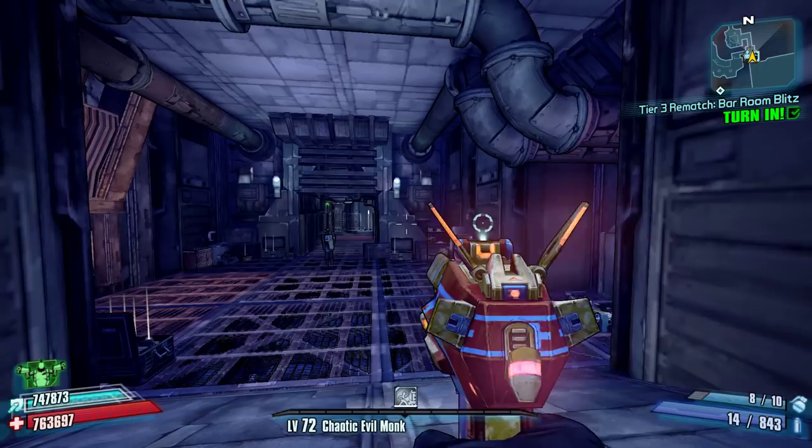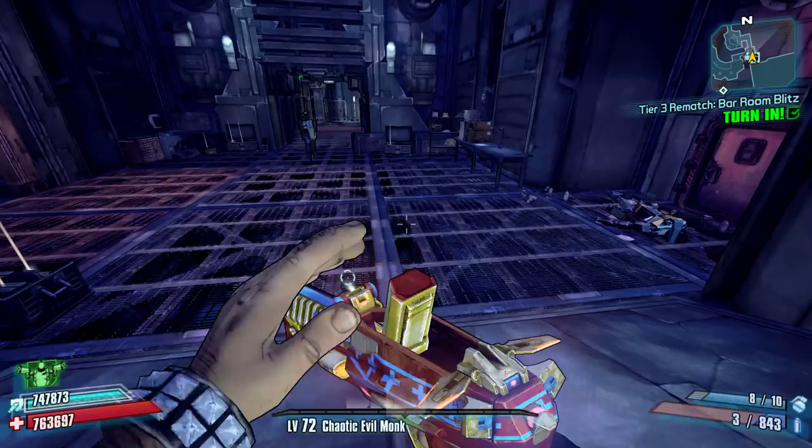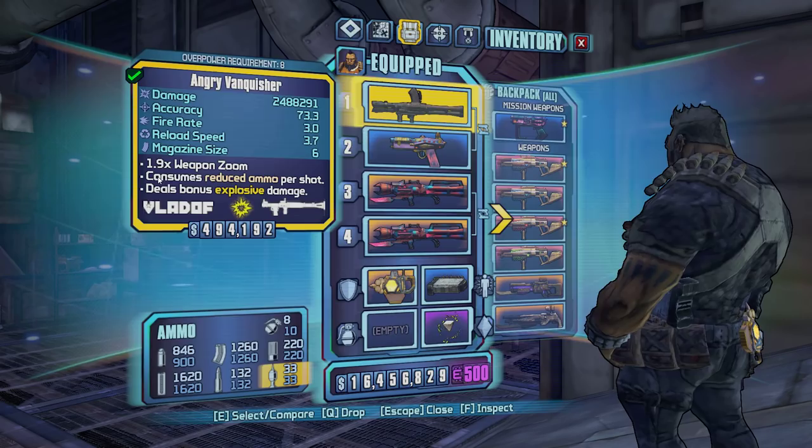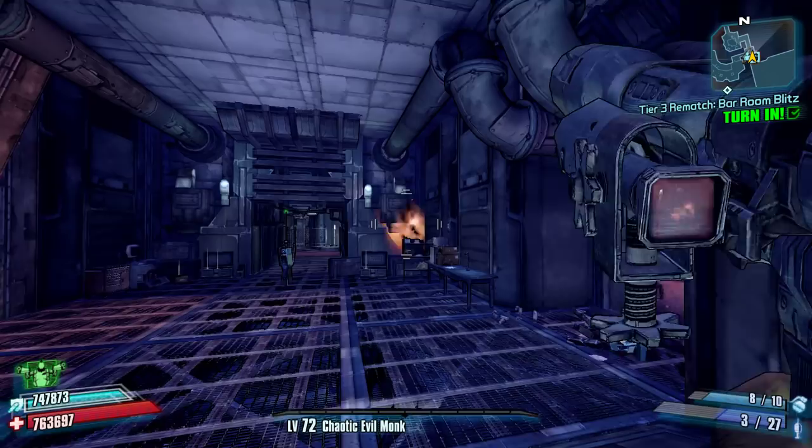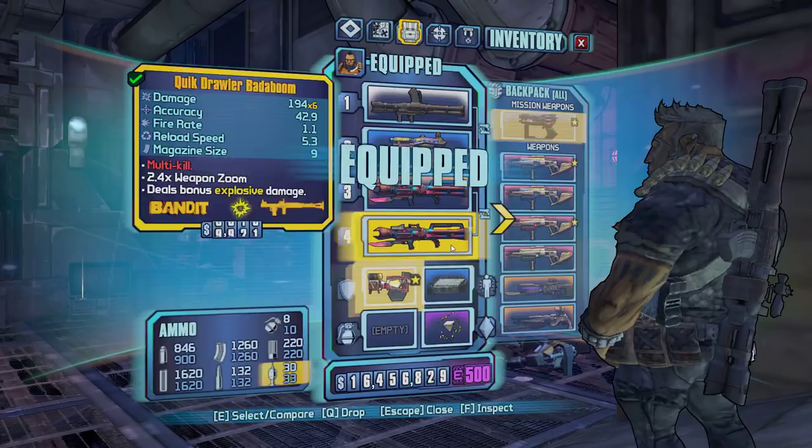Then you're also going to need a Vladov launcher — any launcher that consumes reduced ammo per shot, which means every second time it shoots it won't take ammo. Combined with the B shield and a chaotic evil monk class mod which puts six more shots into a money shot.